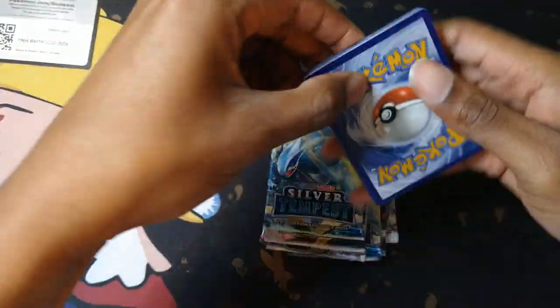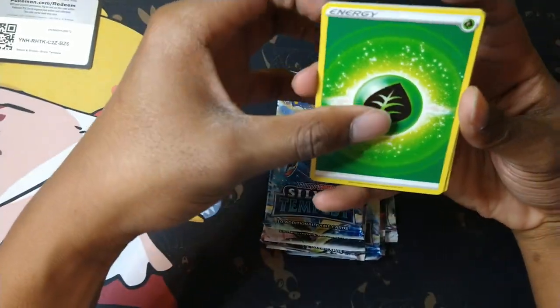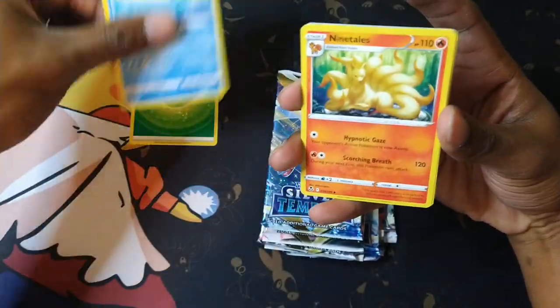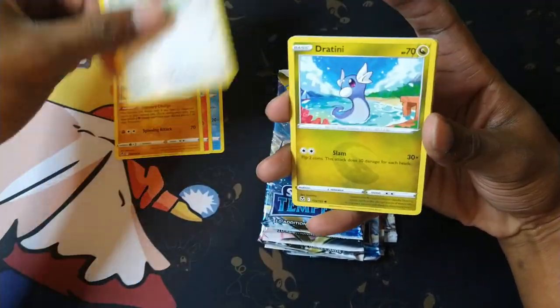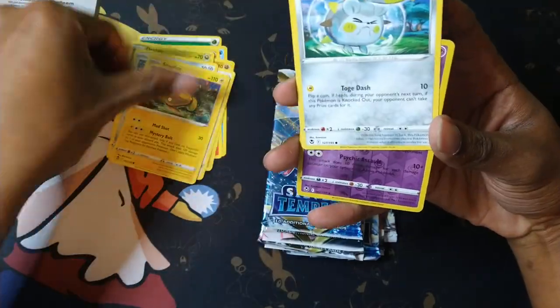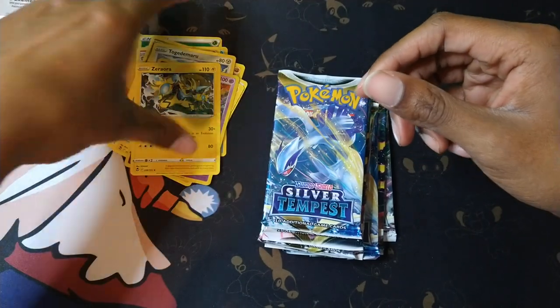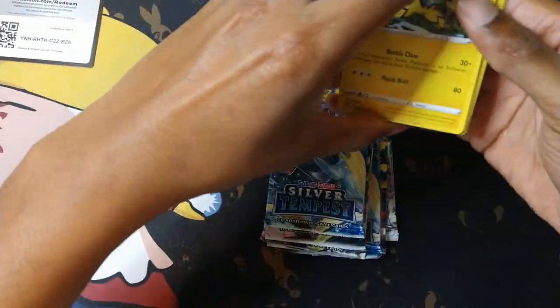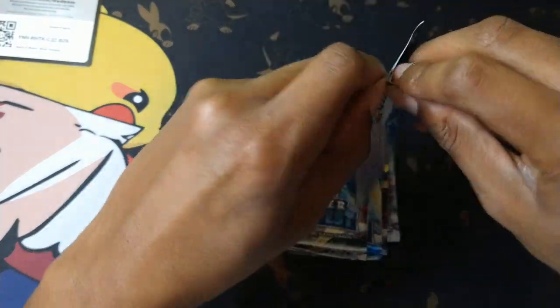Here's the code. Grass Energy, Wailord, Ninetails, Claydol, Fletchling, Dirtini, Clink, Stunfisk, Token of Maru, Jynx, and a Zerora. Not bad — we got a Zerora! Next pack.